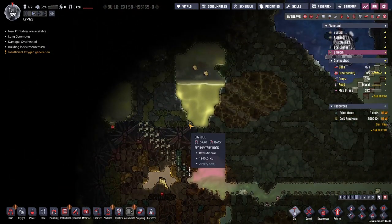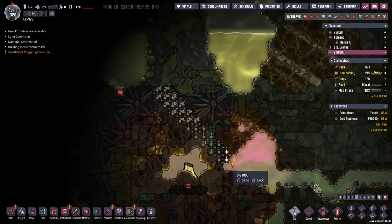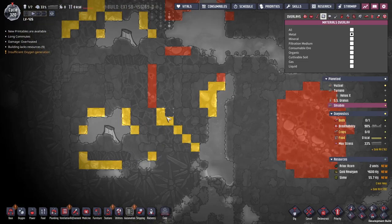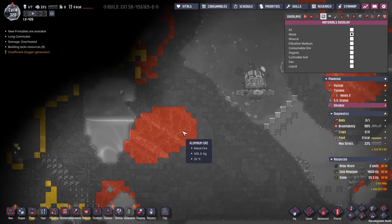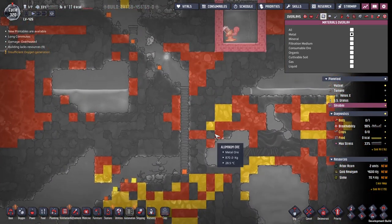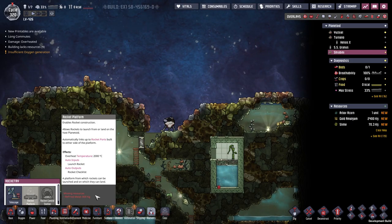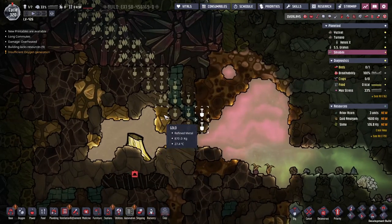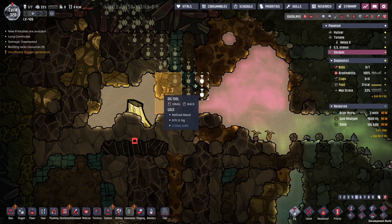Seeing these two volcanoes and this bunch of light here, it might actually be a good idea to leave it. We're just going to go through. Look, there's another one - brilliant. Why do gold and gold amalgam have the same colour? One of the things we need to do is get ourselves a rocket platform. We need 800 kilograms of refined material - as we've found this sort of stuff, that's not a big problem. We could just take out all these golds.